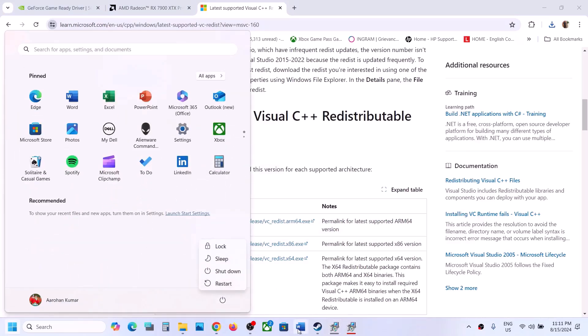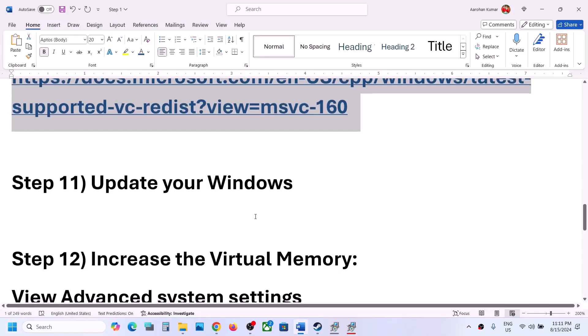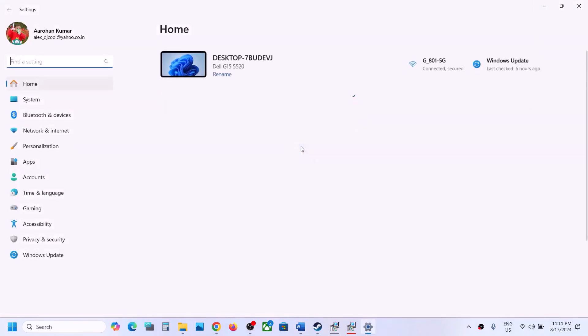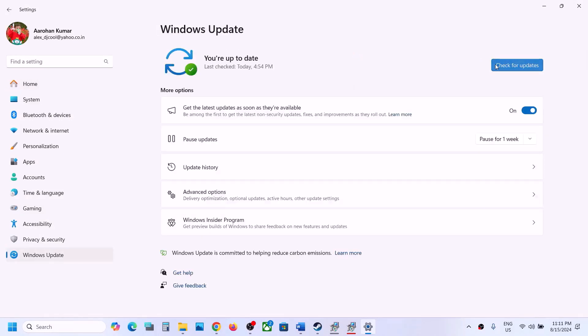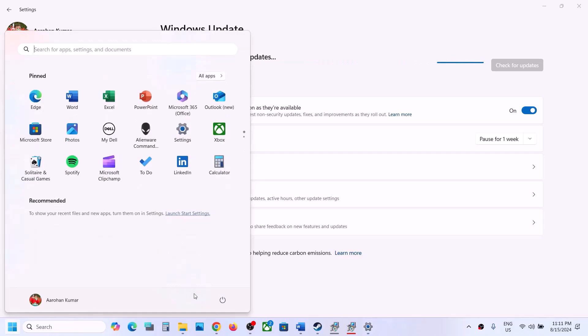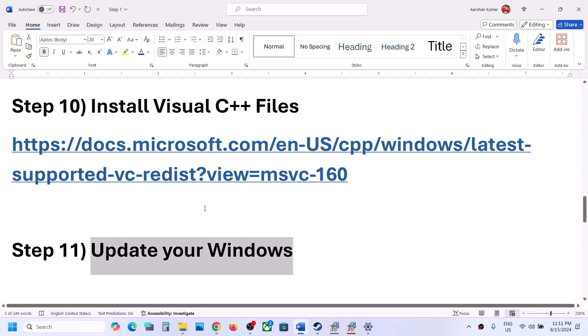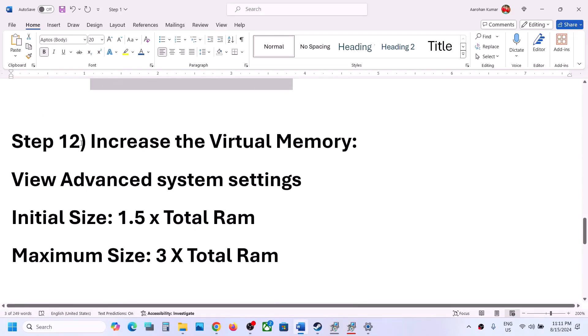The next step is to update Windows to the latest version — this is very important. Go to Windows Update (or Update and Security in Windows 10) and click Check for Updates. Once all updates are installed, restart your computer, and after the system restart launch the game and check.